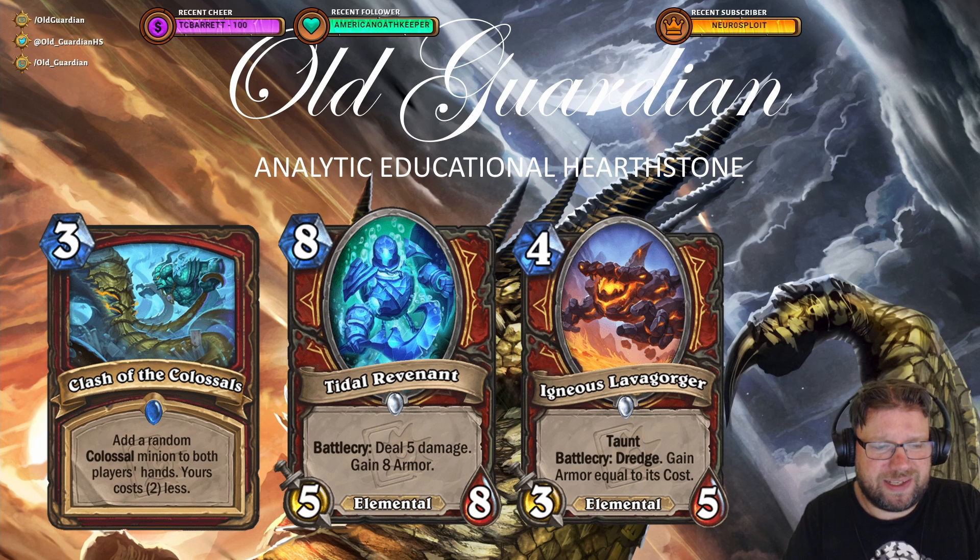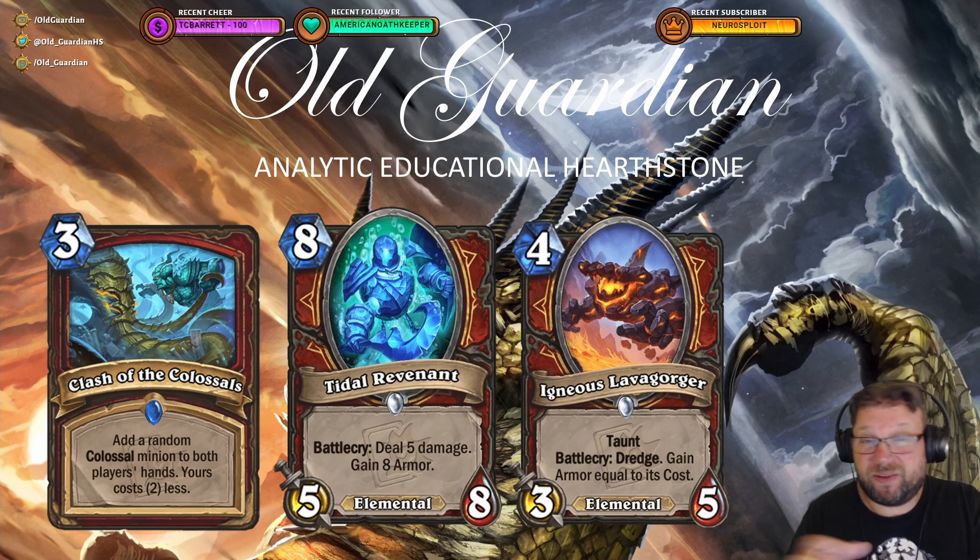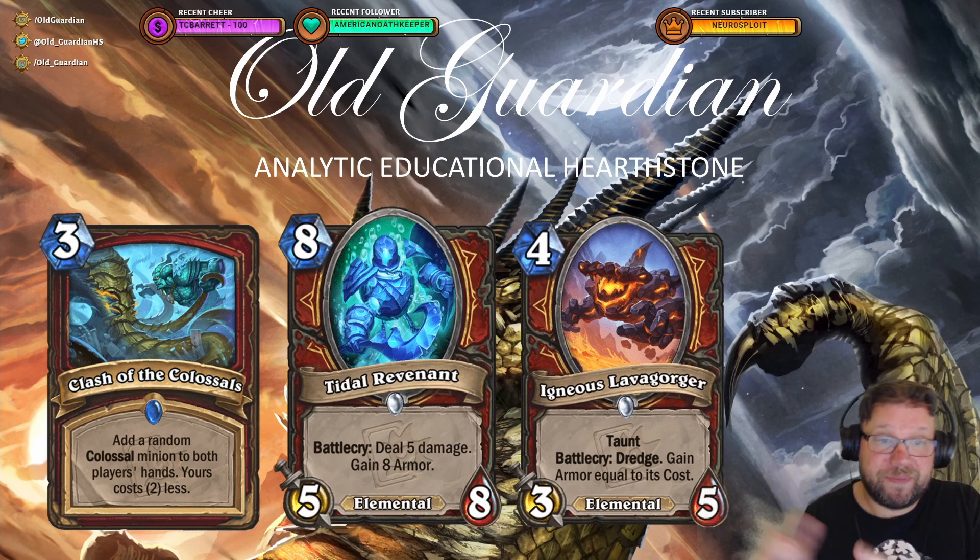Getting a Colossal that costs three less means you play this on turn three, and then maybe you'll be able to play that Colossal for tempo very early and get a really good effect before the opponent can respond — but then you don't actually manage to kill them, and they get their Colossal in, and... whatever.